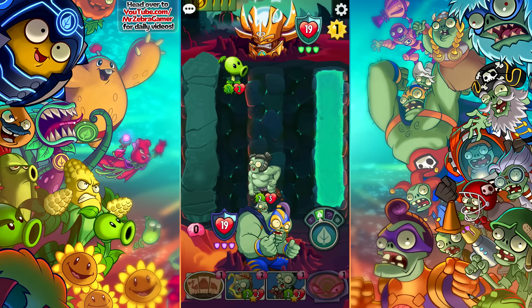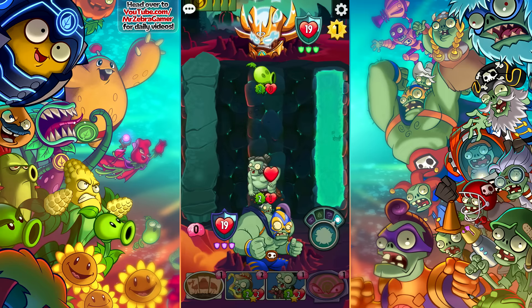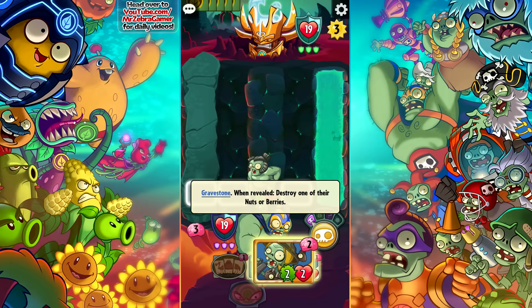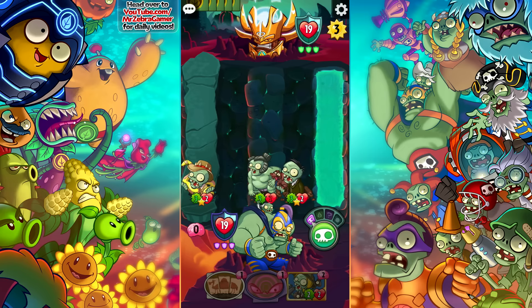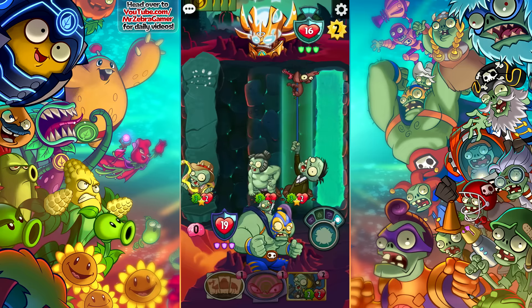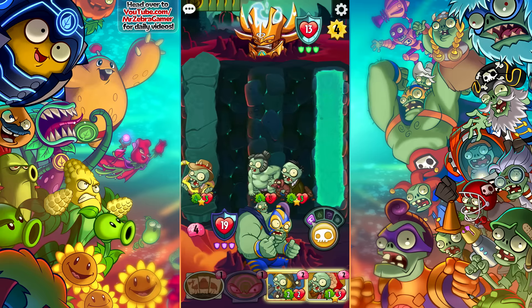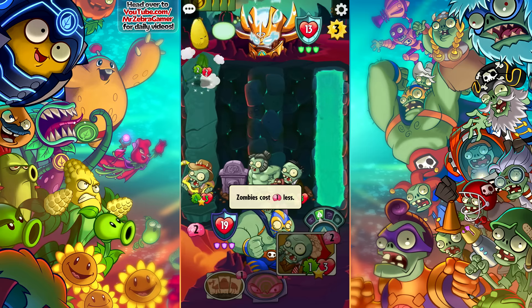I wanted you to go ahead and do whatever you're gonna do here. I feel like zombies do have a tactical advantage over plants, especially in a situation like this. We can play this here and then get a boost for both of them, and then they're gonna be even stronger by the end of the turn. Survivability is really important in this set against Captain Combustible — if we can get them to the end of their first turn, they're gonna be stronger than ever.